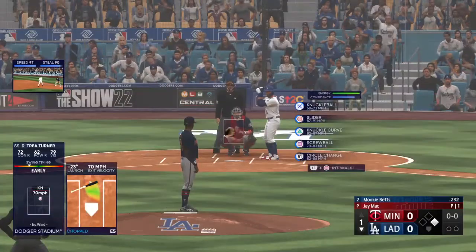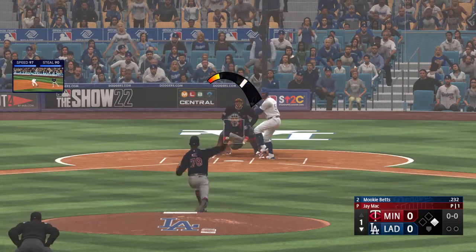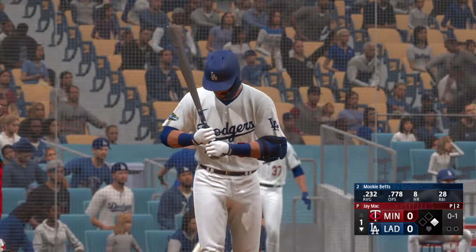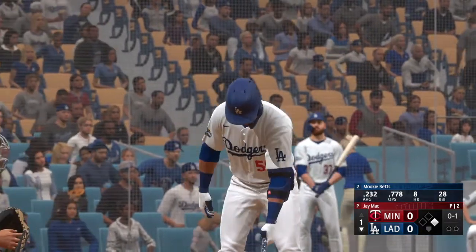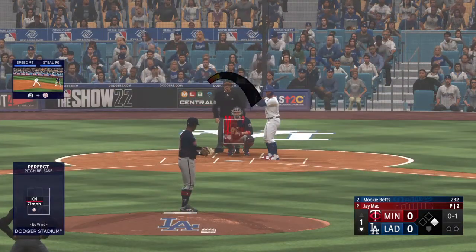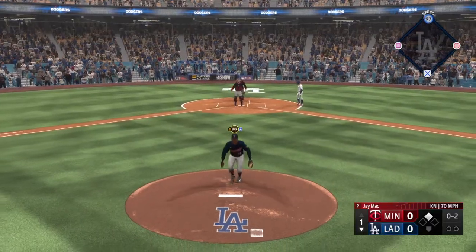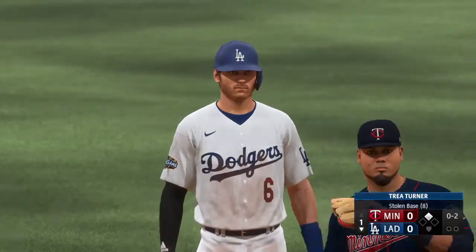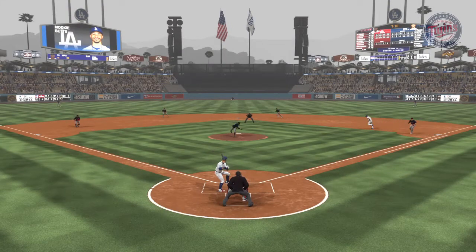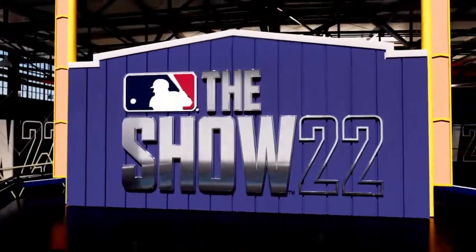Mookie Betts steps to the plate for the Dodgers — good power, not great in the OBP department. That one's in there, one and one. Turner runs — strike in there, safe at second, and that was not close. When you're trying to swipe a bag against an elite level arm behind the plate like this guy, you better get a great jump and hope your speed can finish the job. That was a great jump — really nice steal of second base.